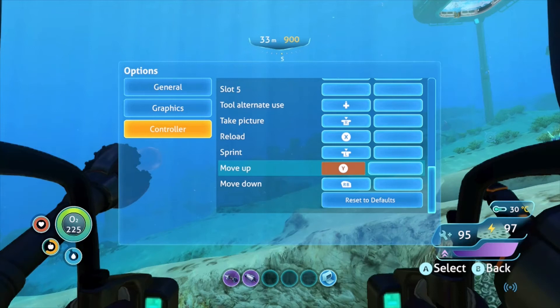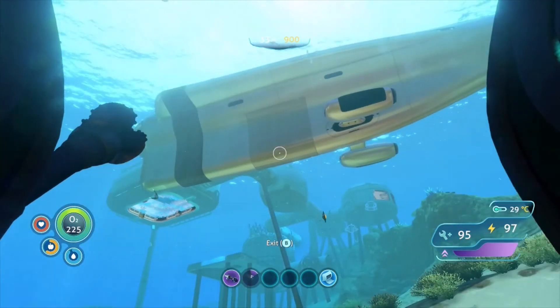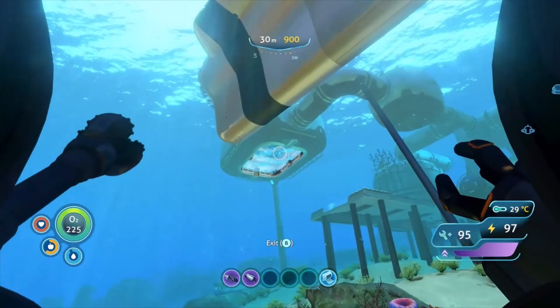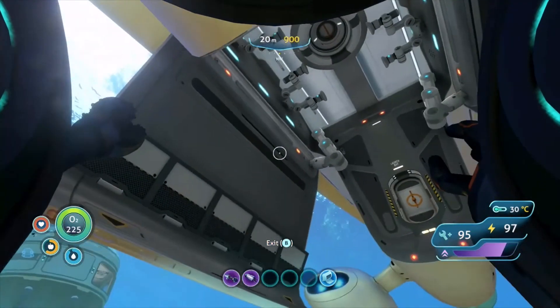If you have the perimeter defense system inside the Seamoth, it'll kind of deactivate whenever you try going down. But you can try a different button, whichever one works best for you if you don't have something bound. So yeah, now you can jump, and the Cyclops can go up and down, and the Seamoth too. As you can see here, I'm jumping into my Cyclops — I missed the first part, but yeah.